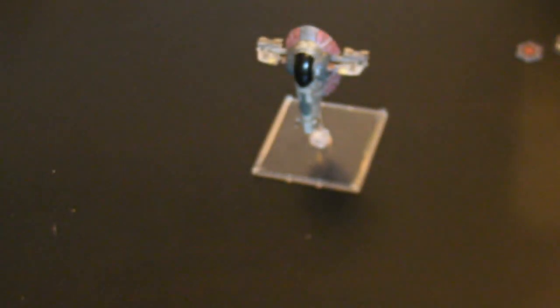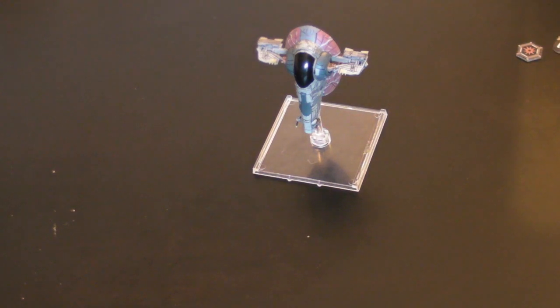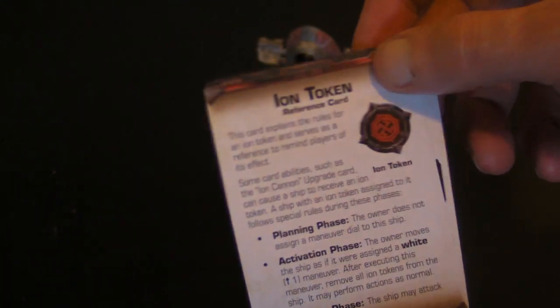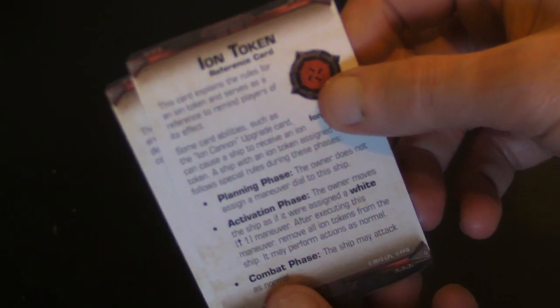And those are the pilot cards. You get the appropriate bases for those to go on. You get two rules cards — one for the ion token, which has the same rules as the Y-Wing, so you can check my Y-Wing review for that.